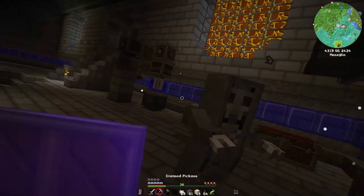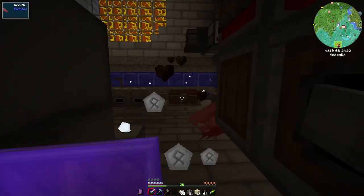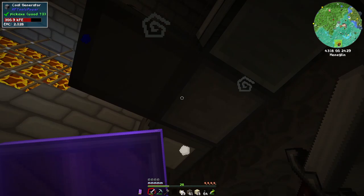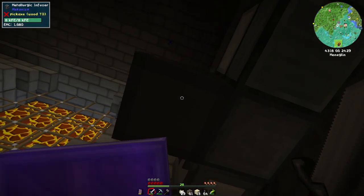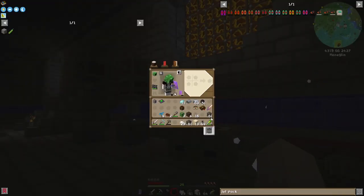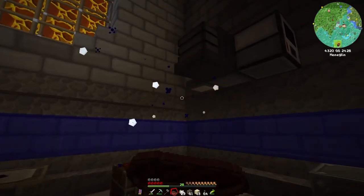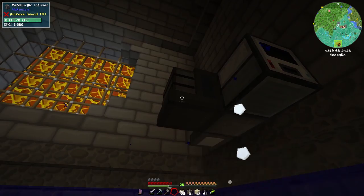Oh, fuck! What is that thing? There's a wraith in your CBTD dungeon. The wraith just spawns sometimes. Just kill it. Which one was it? The metallurgy confuser, the one in front of the coal generator. That's the multi-servo press. Oh, there it is.